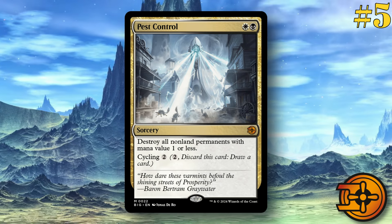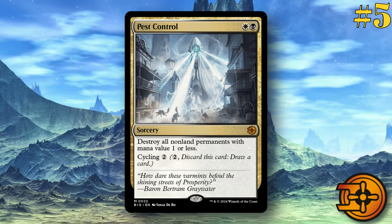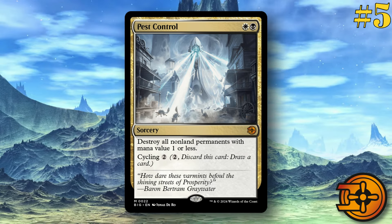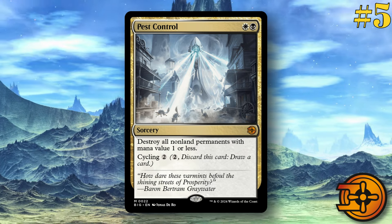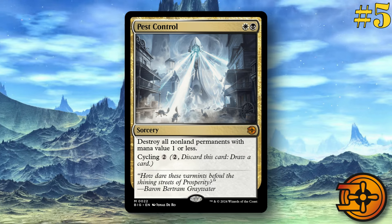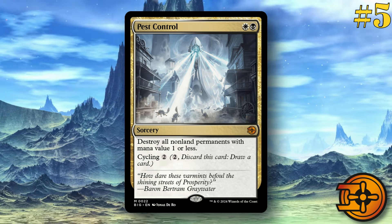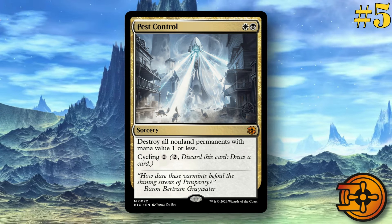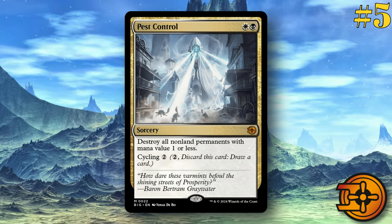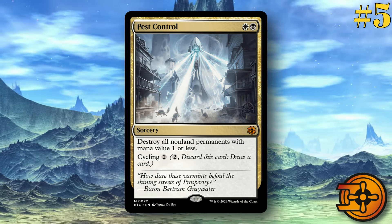Pest Control at number five. This card is really strong — when I first saw it I thought it was a reprint, but it doesn't exist anywhere else. It is one white and one black sorcery. Destroy all non-land permanents with mana value one or less. And then it has Cycling 2. Right off the bat, this card has insane application against token-based decks — goblin tokens, squirrel tokens, all kinds of things. Tokens don't have mana costs, so you can wipe the board. And if you're not playing tokens, your stuff's pretty much fine. You can also pop stuff like Sol Ring with this. This card is just really, really strong, and it's so cheap to cast while also having cycling added to it.